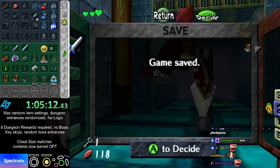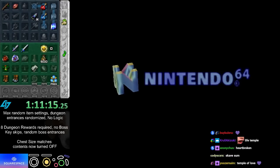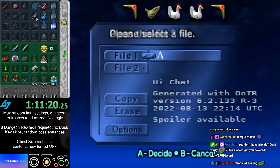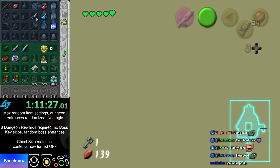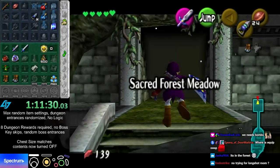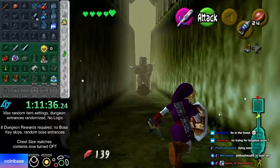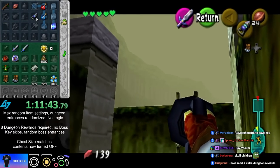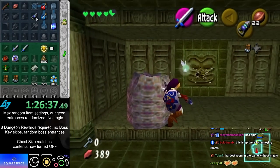Where are my items? This seed is not great — I need to find forest temple because I can beat it already. I can check the boss room of forest I guess. I've pretty much found all the bad dungeons — DC, Deku, forest... what's the other one I'm missing?